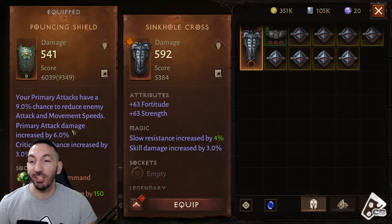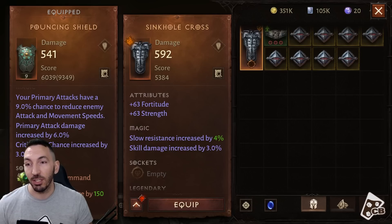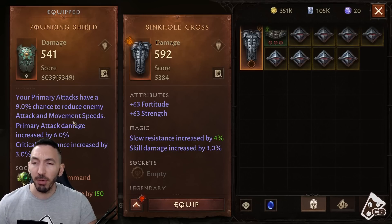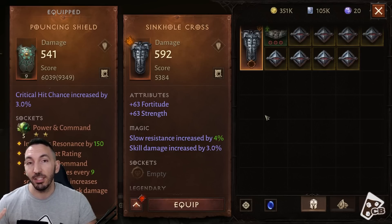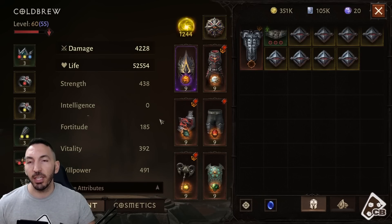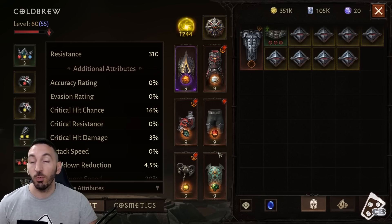The reason the system doesn't show the new shield as an upgrade is because the old one is a triple stat magic item. The old shield's magic stats include: primary attacks have a 9% chance to reduce enemy attack and movement speed, primary attack damage increased by 6%, and critical hit chance increased by 3%. The 9% proc chance is very low and I don't use primary attacks much on my crusader. The 3% crit loss is the biggest downside, though crit is hard to stack — I'm only at 16% currently.